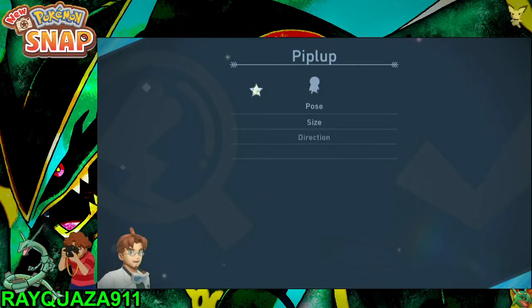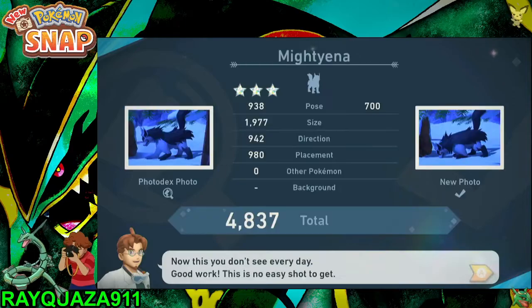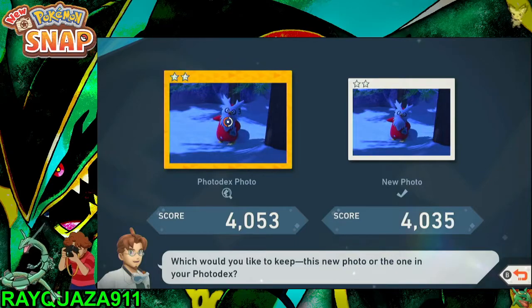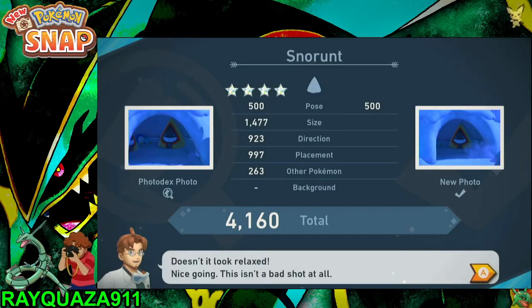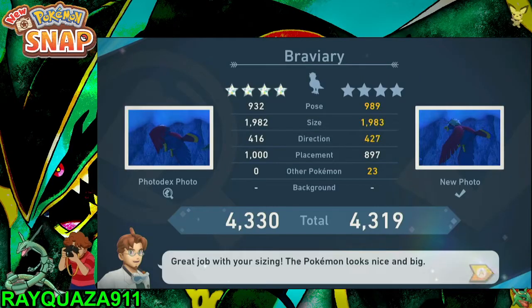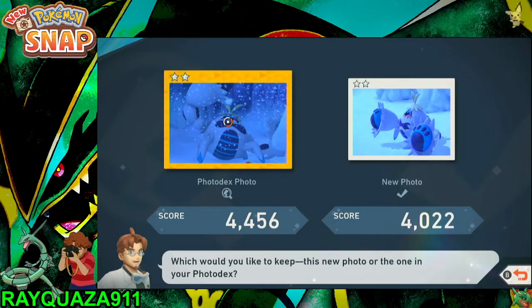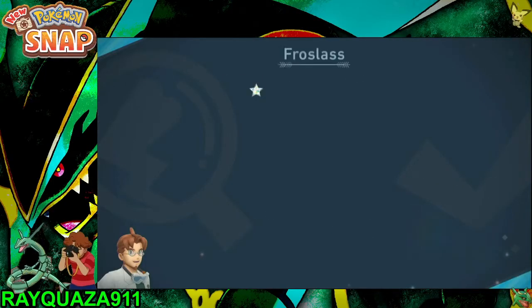Most of our Pokémon should be over 4,000. Piplup was nice, Mamoswine was pretty good, Delibird's probably the highest — around 4,000 there. Braviary is easily 4,000 consistently. Same with the Crabominable. Abomasnow should also give you over 4,000, no problem.